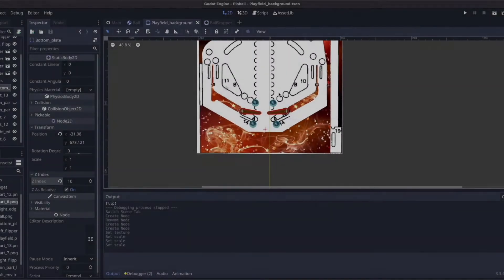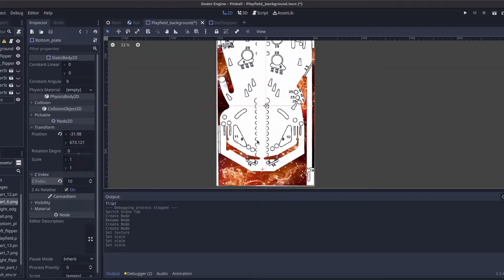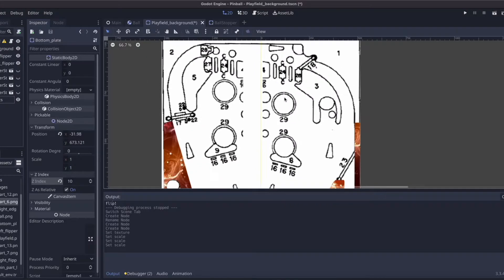Hello there and welcome to this first devlog episode of my weekly Godot project number 9 out of 9. This is the last mini project that I'll be doing before I set out on a larger project — a complete game that will be going on for 4 weeks starting on January the 4th, going all through the first month of next year.